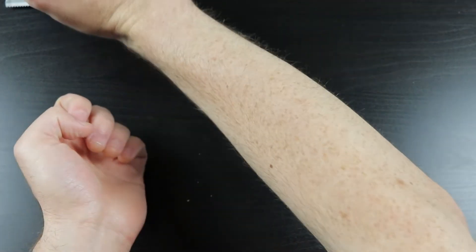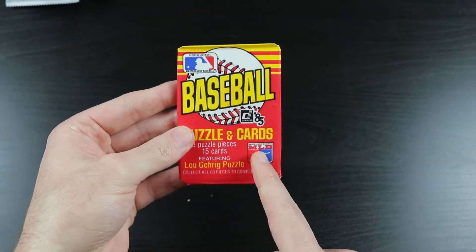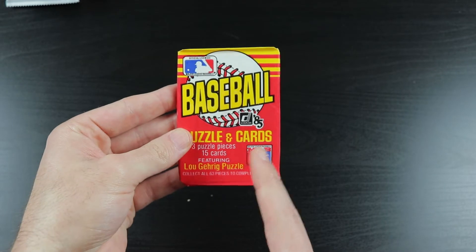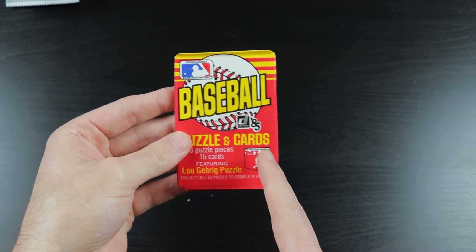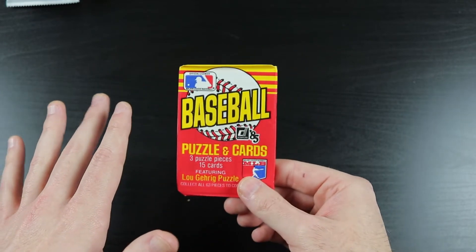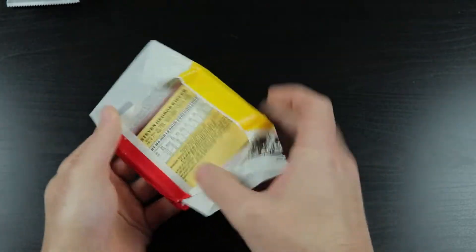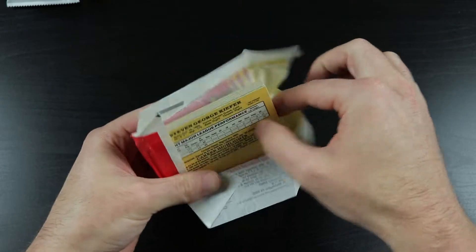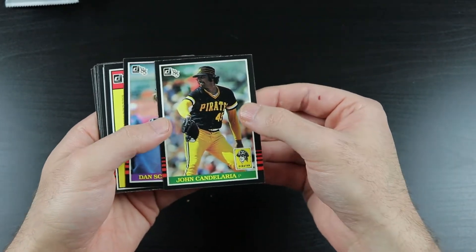We move on to '85 Donruss, which has the most 1985-looking wrapper on any cards I've ever seen. That is so 1985. Let's see if we can get a Clemens or a Puckett here — that would be very, very cool. Puzzle piece. John Candelaria.